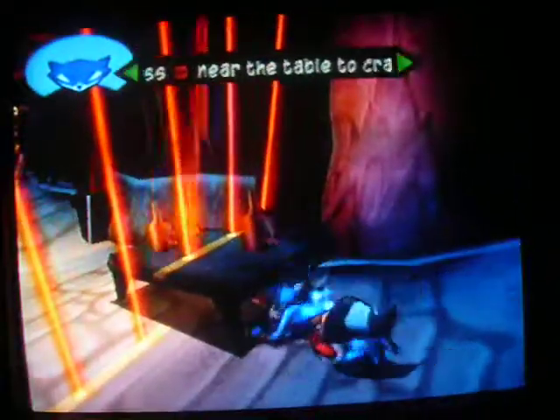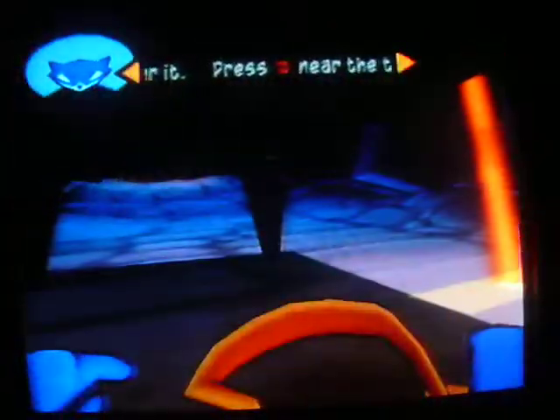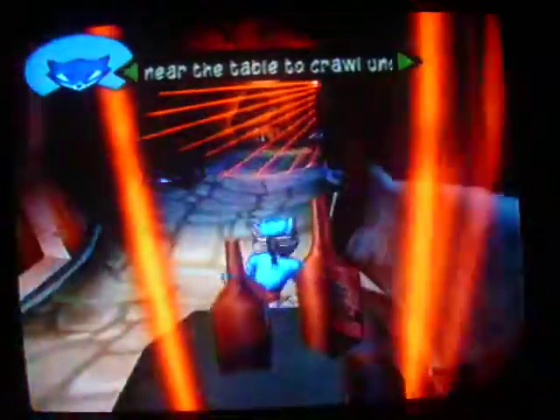You don't get yellow lasers in this game — they're always red. You hit them, you get hurt. To get past these lasers, you need to crawl under that table. To do that, get near the table and press the circle button. Crawling is implemented now, too.